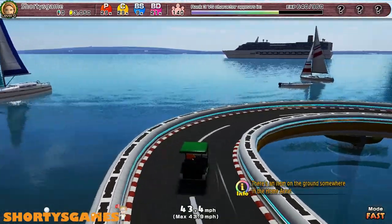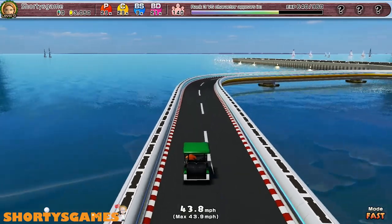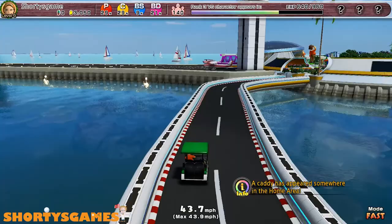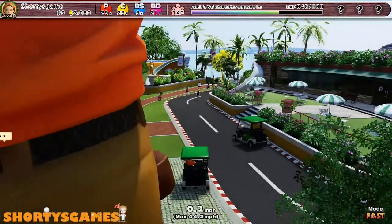If you pre-ordered with Amazon you should get a free code that allows you to unlock two other golf carts, and they are a lot quicker. As you can see on the right, I'm in fast mode — if you press square it puts you into slow mode. This one only does 43 miles an hour, but the ones you get with the Amazon pre-order code reach up to 67, so they are a lot quicker.